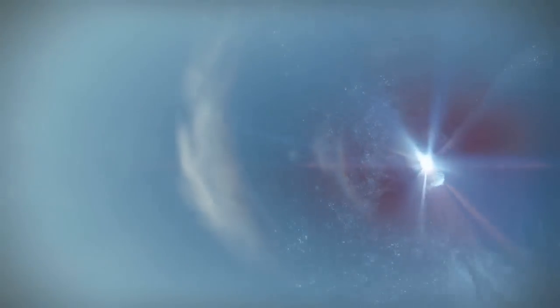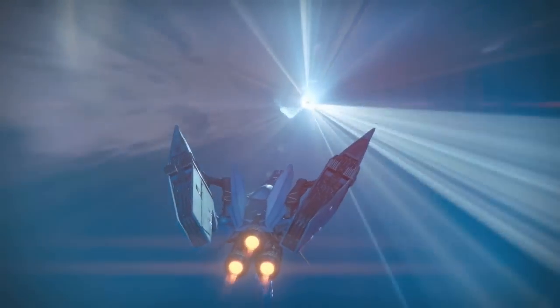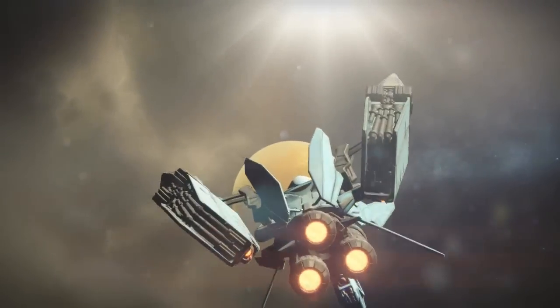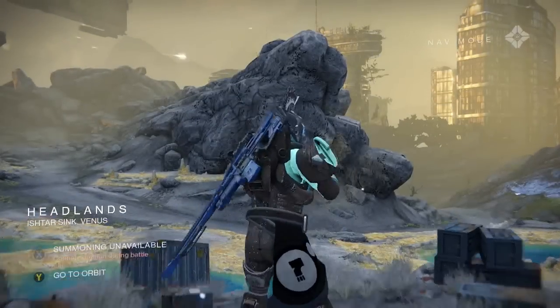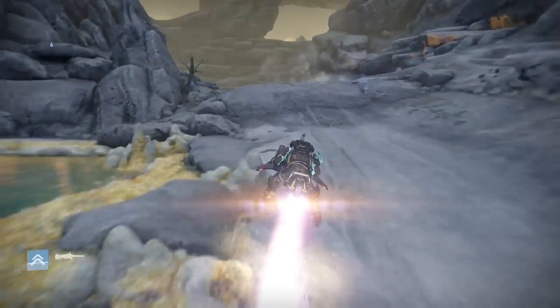Now let's get started. What you guys are gonna want to do is set your destination to Venus on the patrol, and once you land on the surface go ahead and equip your sparrow and go to the location as you would go to if you were going to do the strike — the one that is pretty often the nightfall. I'm gonna speed this part up a little bit till we get to the location.